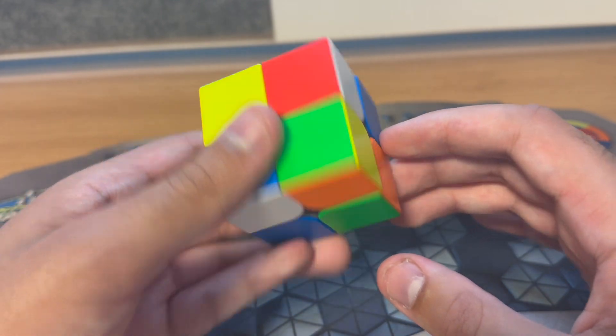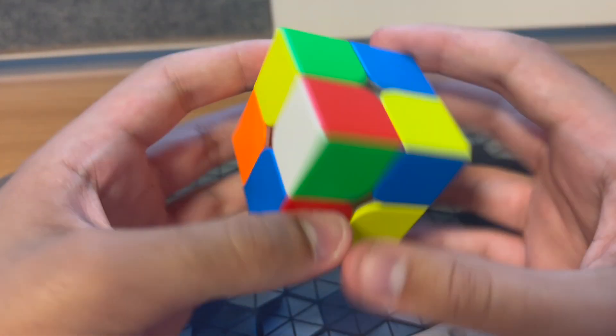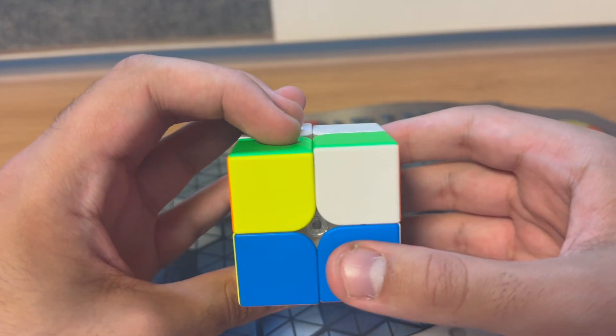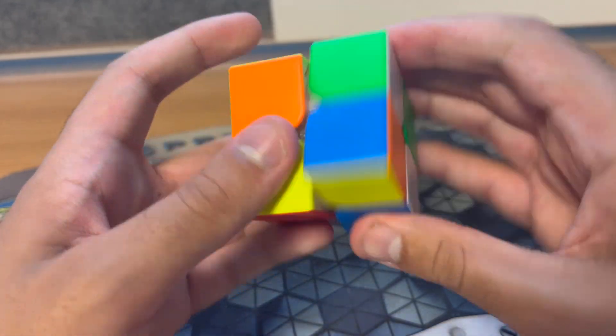This was the fourth scrimmage of the solve, which was a .106. I saw in white you could do three moves into this not-too-great EG1LS case. I also looked at red and saw you could do three moves into the CLL case, and you can also cancel into it with the U' AUF. So that's what I ended up going with — just canceling the CLL AUF.